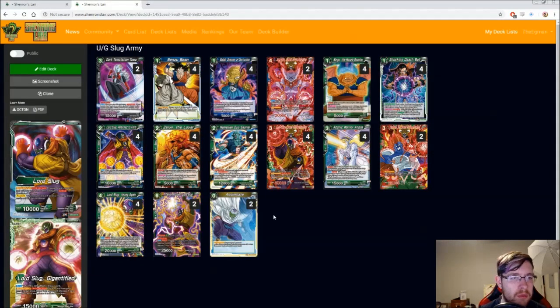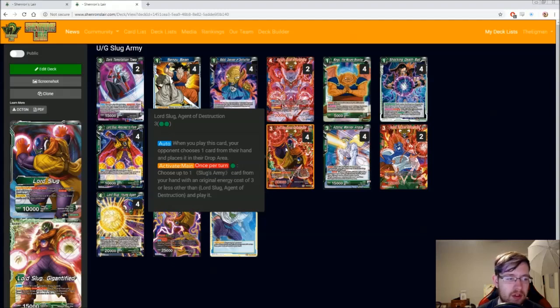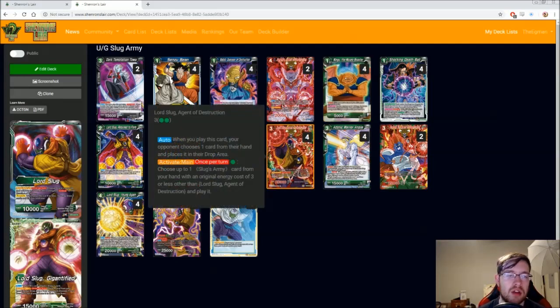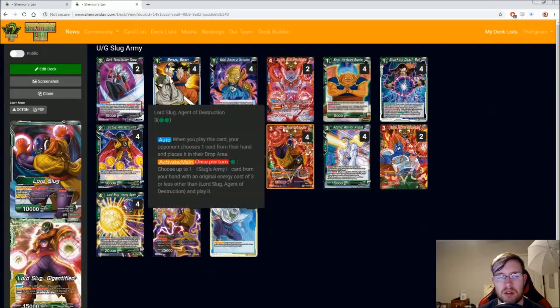Moving to the blue-green version, a lot of these cards are similar, and most of the ones we add are just some blue for more support. I'll add Bobbi, Overseer of Destruction. Bobbi is really great for additional cost reduction — if you have Wings and Bobbi out, this Lord Slug only costs one energy, and then you can play other cards for one energy. You can even get Lord Slug out turn two if you play Wings turn one, Bobbi turn two, and Lord Slug turn two as well, because it would only cost one. Bobbi has barrier, you can only have one — kind of like Morales — and all of your Agent of Destruction cards lose their specific energy costs and also have their cost reduced by one. Normally you wouldn't be able to reduce the cost past the two green specific, but since Bobbi erases all specific energy costs, you can get it down to one energy.